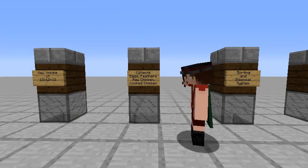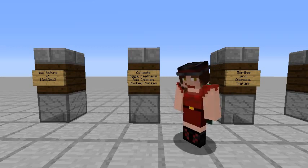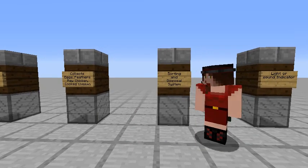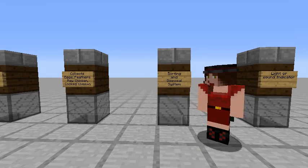The max volume parameter is 12 by 12 by 12, but it's more of a loose guideline. This is an auto farm, and ideally it will collect all of the drops — we're looking at eggs, feathers, raw chicken, and cooked chicken. The raw chicken is necessary because I'm a trader and villagers won't accept cooked chicken, so we need to be able to switch between the two easily.